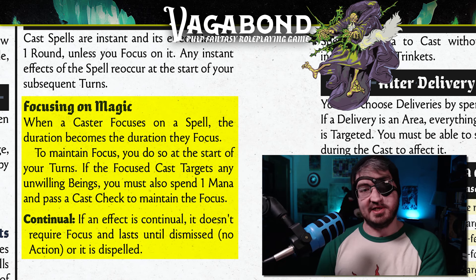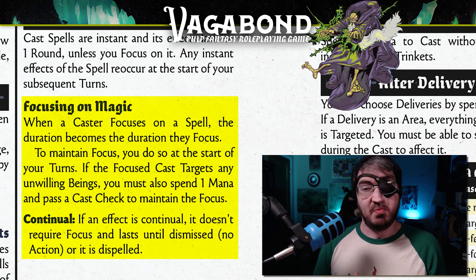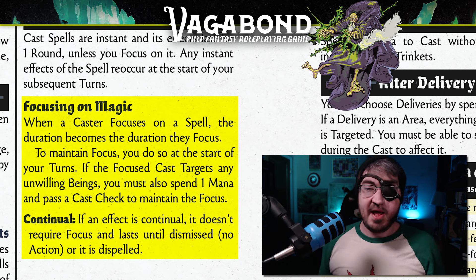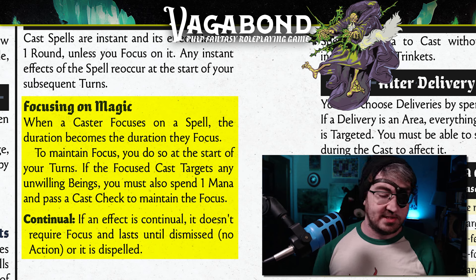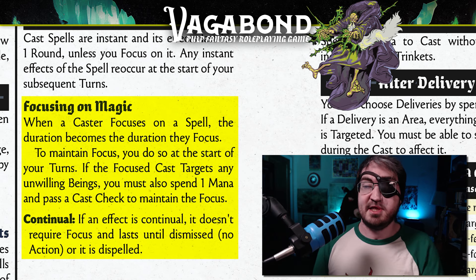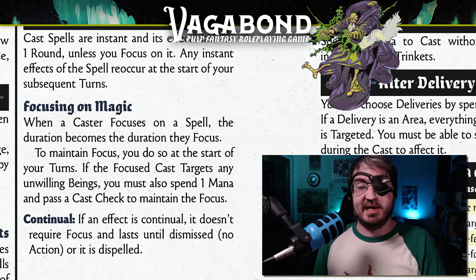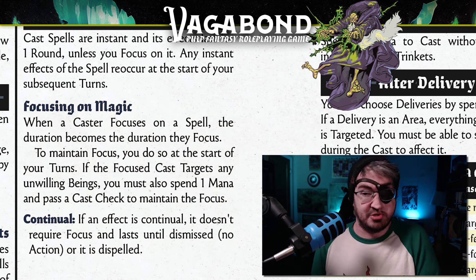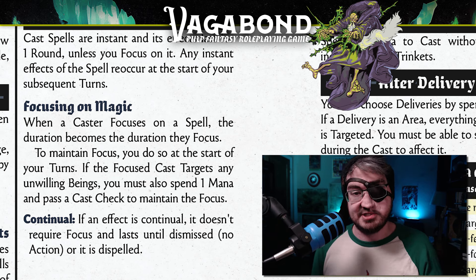Cast checks: whenever you cast a spell in Vagabond, it will just sort of work for you as long as there aren't any unwilling targets affected by it. The easiest rule of thumb is essentially if you don't have an unwilling target affected by the thing, the thing you're doing just works. The moment something would be affected by it that is an unwilling target — like you're trying to deal damage to something — that's when we start calling for a cast check.